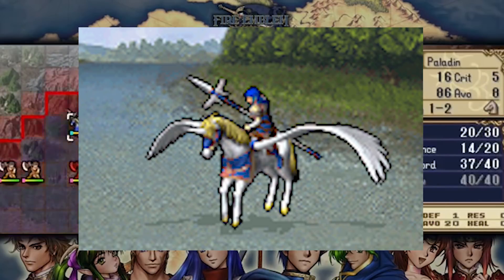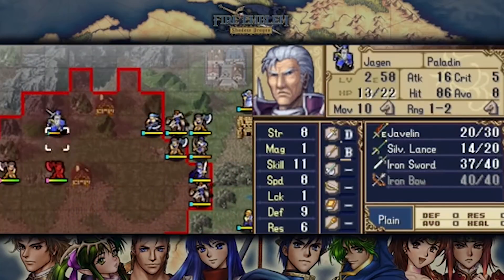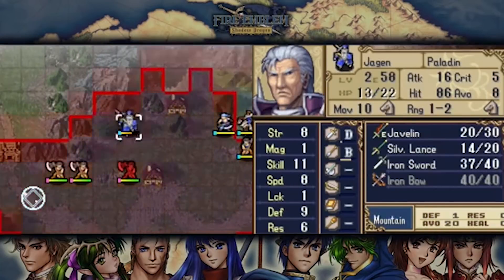In the original Shadow Dragon for the NES, Draco Knight was the only promotion option for Flyers. But Falcon Knight was probably added so players wouldn't miss a class that's been in every game besides FE1 and FE3. It was filling a gap that players would miss.